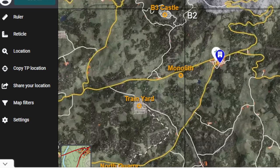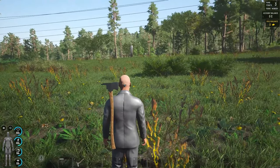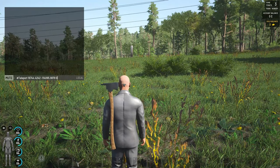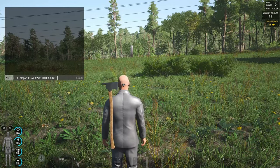If you go to scummaps.com you can actually click on the 'copy TP location' down the left hand side, click on the map where you want to go, and then when you go back into game, bring up chat, paste in the teleport details and hit enter and it will bring you to where you clicked.